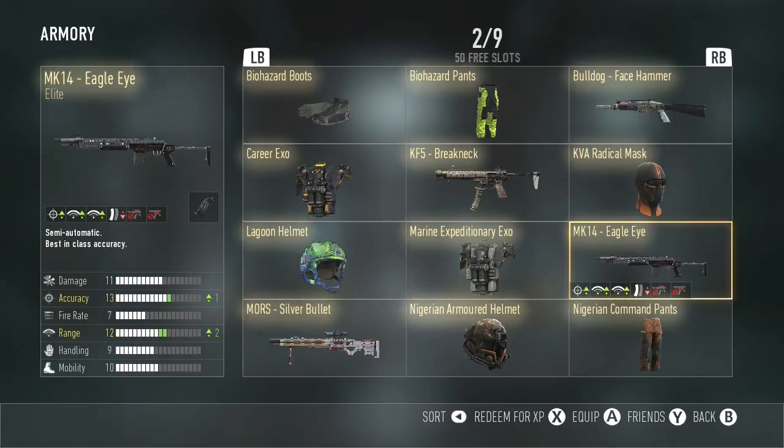We have the MK14 Eagle Eye — plus one accuracy, plus two range. I have not used this weapon yet. You can't really add attachments on it, and the magazine size gets lowered. But it does have a Quick Draw grip, which I do like because I use it a lot.